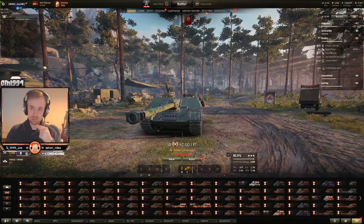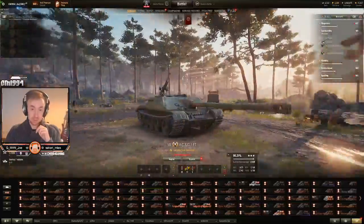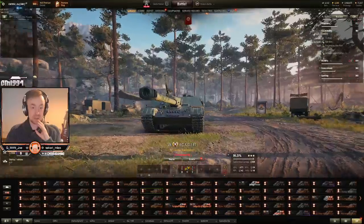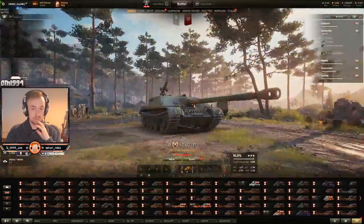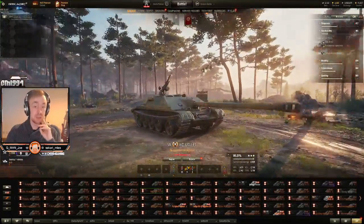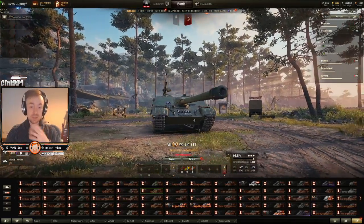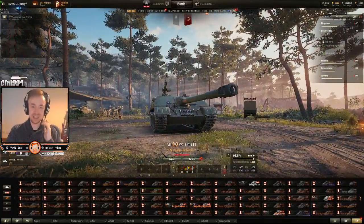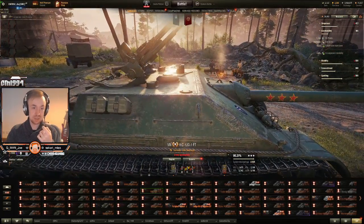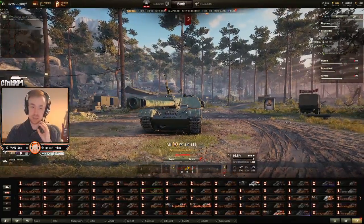That's already pretty good. Survivability: the armor on this thing is actually better than you'd expect. You've got a 120mm upper plate and look how well it's angled — roughly 220mm of frontal protection, somewhere between 200 and 220. If you're angled, it's just nuts. Obviously a lot can still get through, but you can bully a surprising number of tanks. The lower plate is a weak spot but it's not that big, so it's pretty easy to hide. And it has a cupola, but look how tiny it is — and then there's a hatch here rather than a cupola. Very very strong for a TD at tier 8, armor-wise.